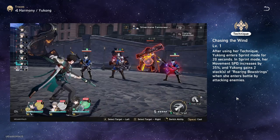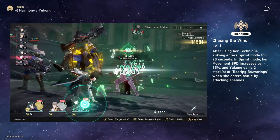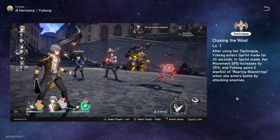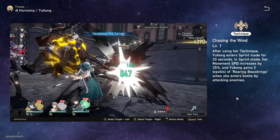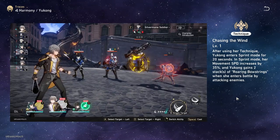If she's going first on your team and you go Yukong into your DPS, your DPS will get one stack. If you have two DPS and want both of them to get the buff, your second DPS would not be able to get it, because Yukong and your first DPS would use up the technique bowstring stacks.